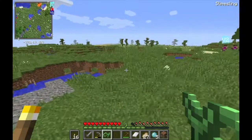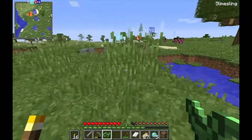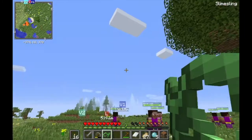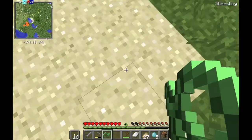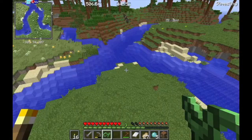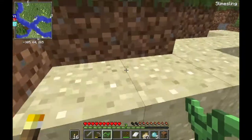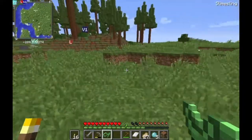So why did I want slime boots and a slime sling? I'll show you. You right-click with the slime sling — it looks like it's charging up a bow — and nothing happens until I point it at the ground. My framerate dies, and I get launched forward. You combine that with the slime boots and you're able to travel pretty far, which is pretty cool.